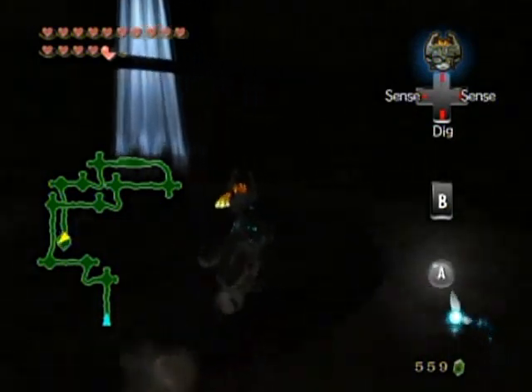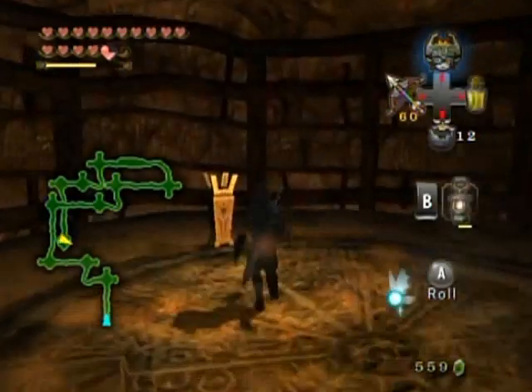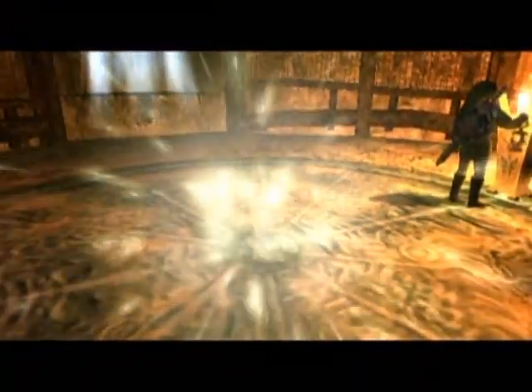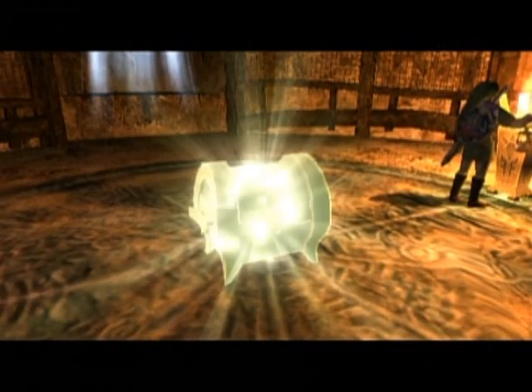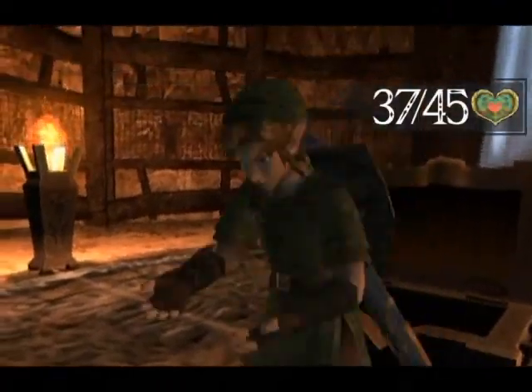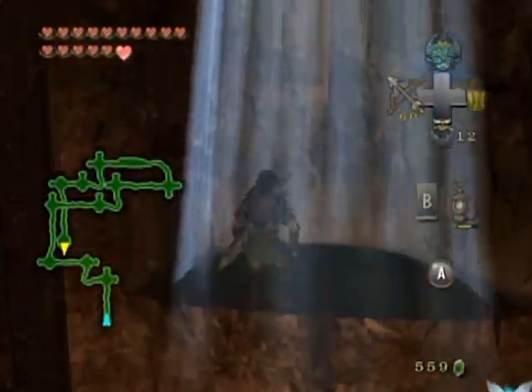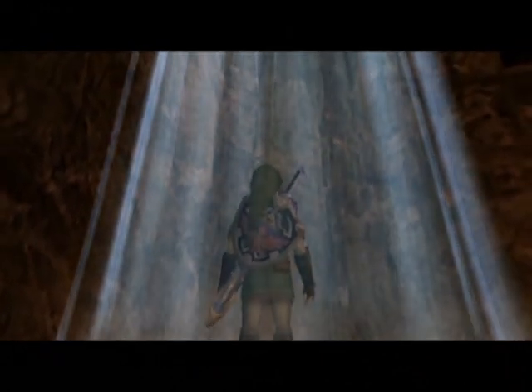There's another pole. I think this is the end. Please be the end — yeah, this is the end! And this contains... it's a heart piece! There we go! Alright, now let's see where these exits lead us to. They probably just take you right outside the cave, or is there a hole they pop you out of above the cave?